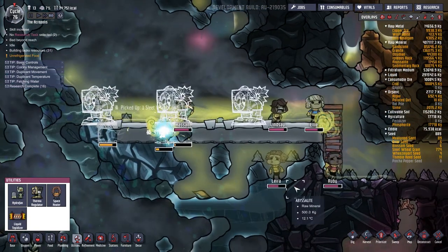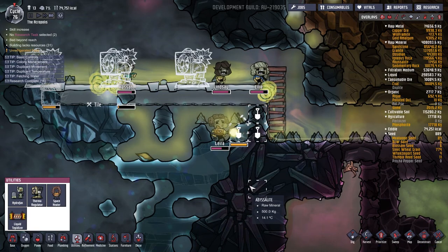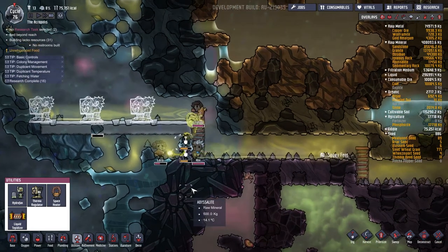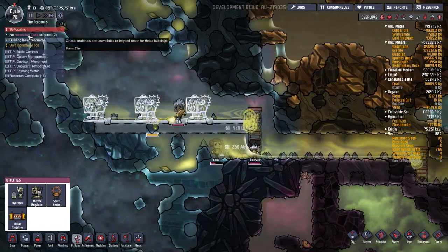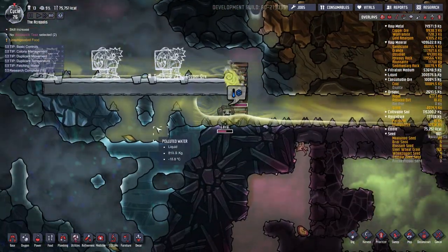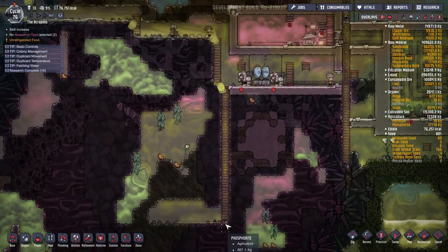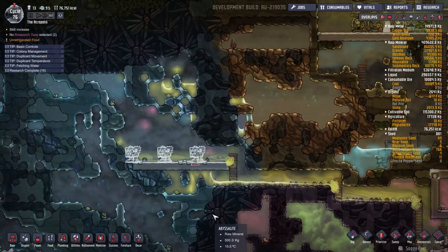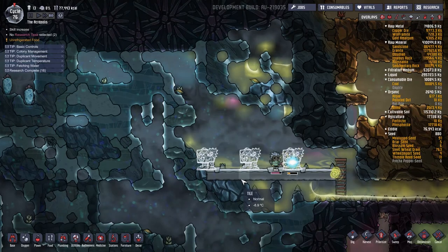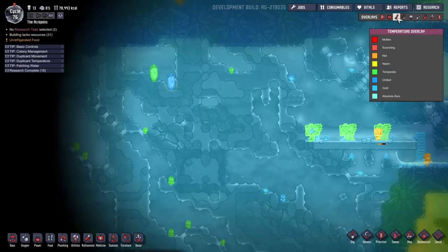Oh man, Lyra's gotten stuck — we've got to get her out of there! Oh yeah, she can take care of herself. Where did all this polluted water come from? It's all going to jump down there. What disgusting working conditions. Such a vast ice biome too — this is fantastic!